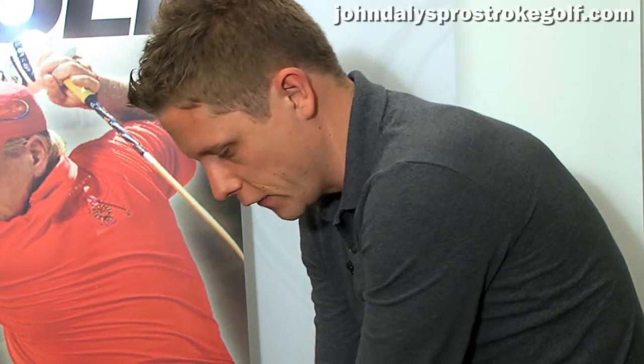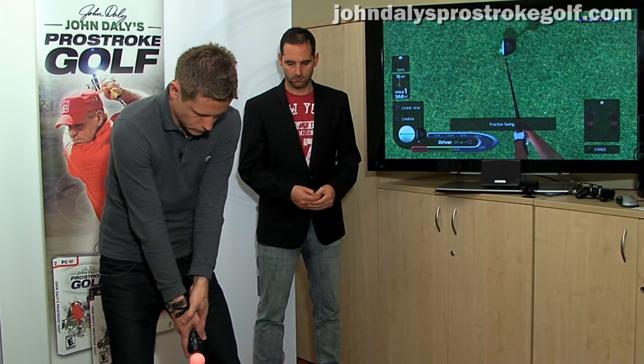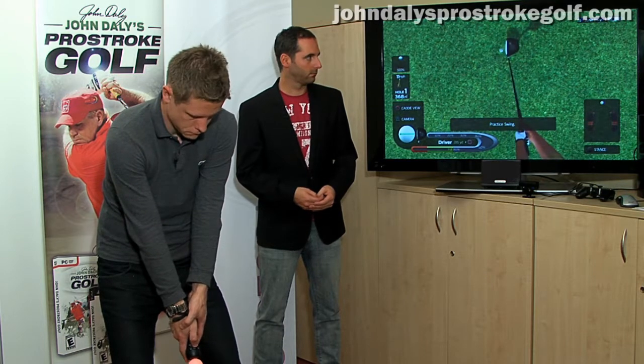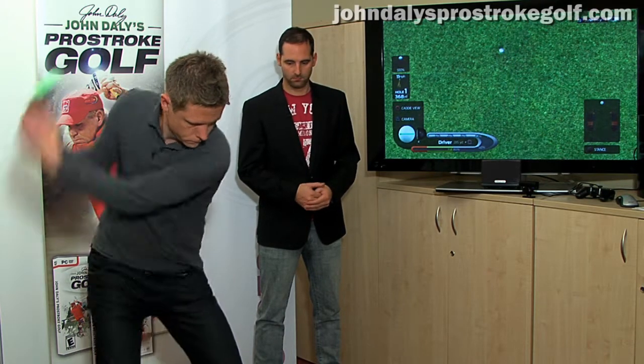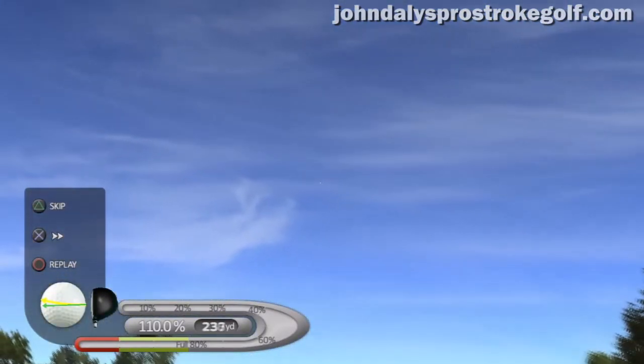You can also take fade and draw shots. So if I want to fade the ball, just like in real golf, you open your stance, readjust your wrist, and take your shot. So you can set your shots up without actually having to press any buttons — it's all done with your swing and stance. That's right, it's all in your shot setup, your swing, and your stance.